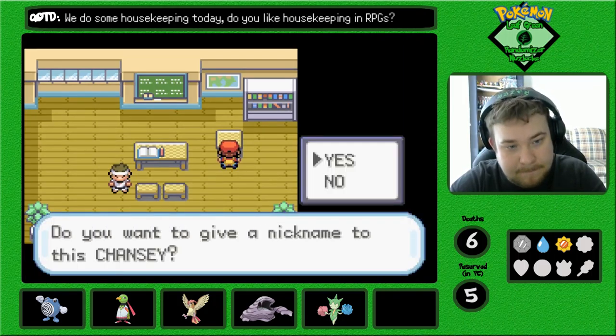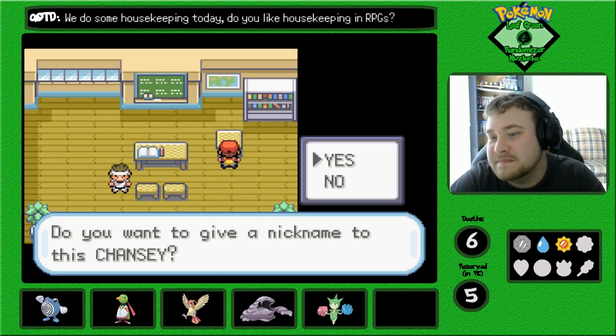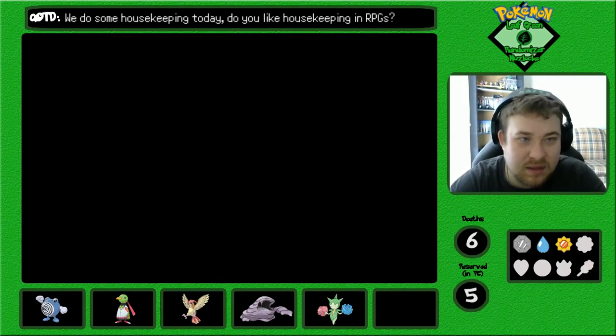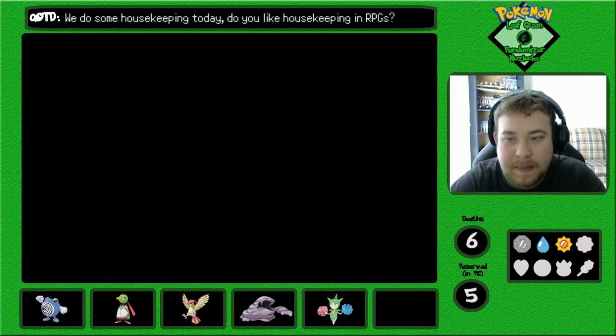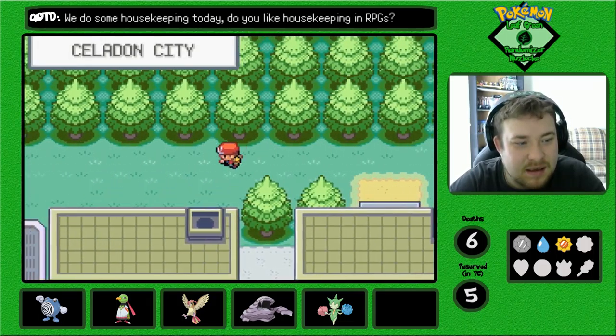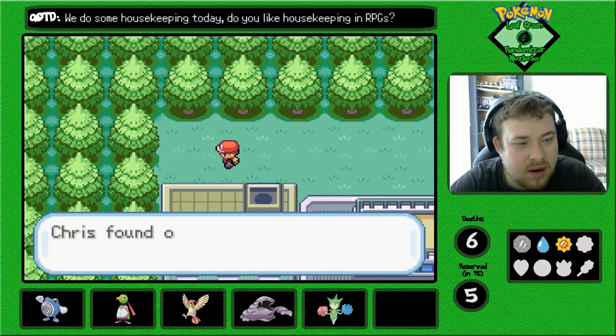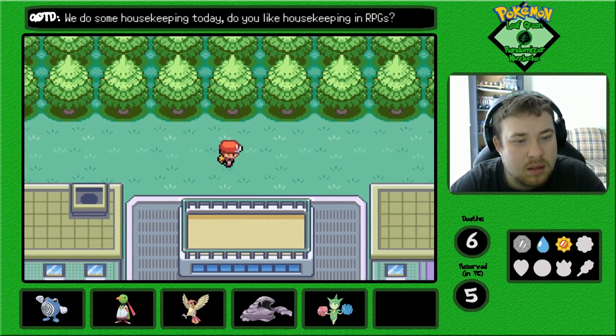Here we get an Eevee — no, it's not an Eevee, it's a Chansey. I thought this was an item. I believe there's also an item back here. Yes, there is a Nest Ball. I'll take the Nest Ball.